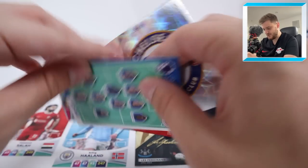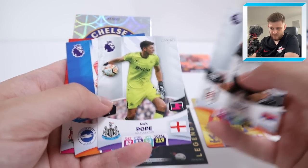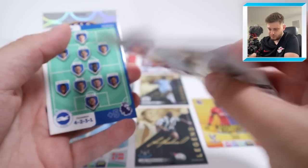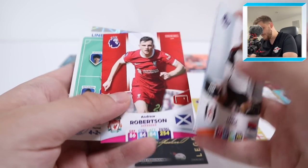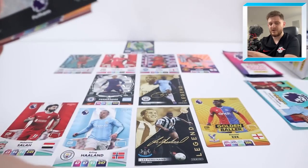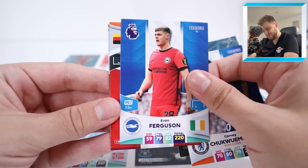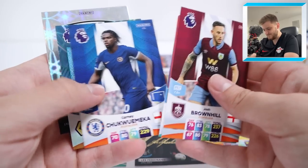Next pack we've got the Chelsea badge, the Brighton line-up, Andy Robertson, Lallana, Nick Pope and Sasha Lukic. There could be a claim for Nick Pope, but I think Ederson goes in as he's arguably the best keeper in the league. Andy Robertson versus Luke Shaw - we did have Robertson in the team already. Then we've got the Fulham badge, Ruben Neves precision, Chukwameka, Evan Ferguson, Jan Eltz and Josh Brownhill. None of those quite make it in either.